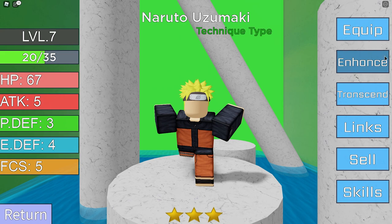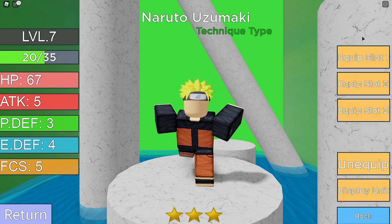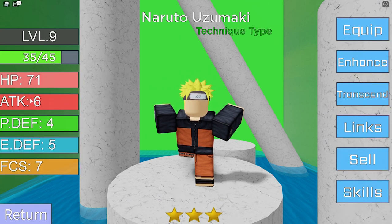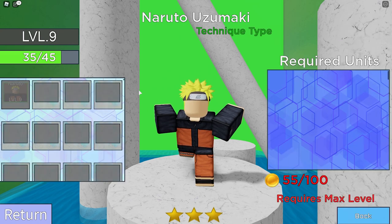The 'Enhance' option lets you upgrade your character's level — I'll enhance Naruto and get two levels just like that, which increases my HP and stats. Then there's 'Transcend,' which I think is like evolving — similar to All-Star Tower Defense. This game is almost like the closest thing to All-Star.